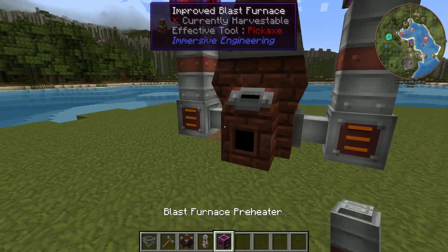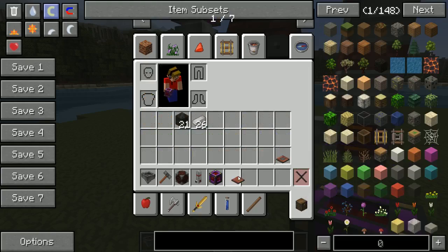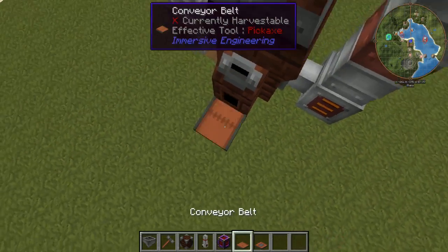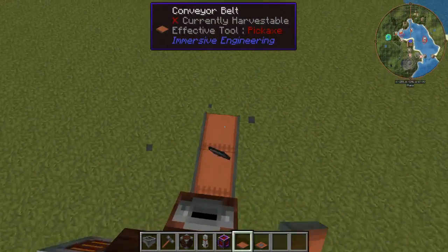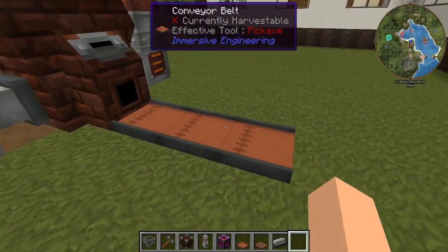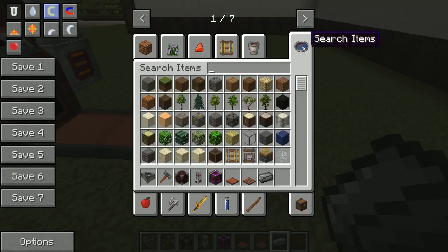Next we want to get our conveyor belts and a dropper conveyor belt and place these down right here. And as you can see, just as I did that, the steel popped right out of there. And then we need a chest actually.